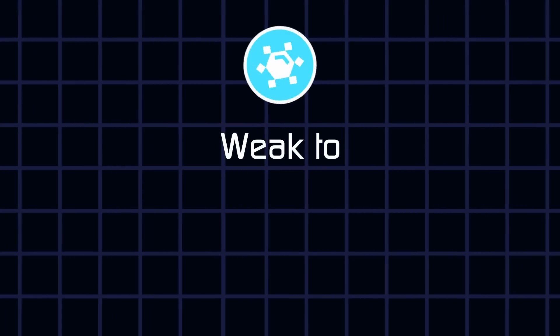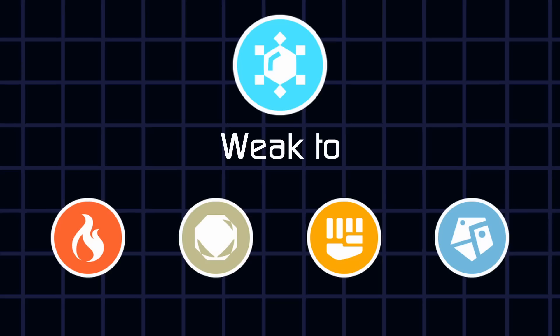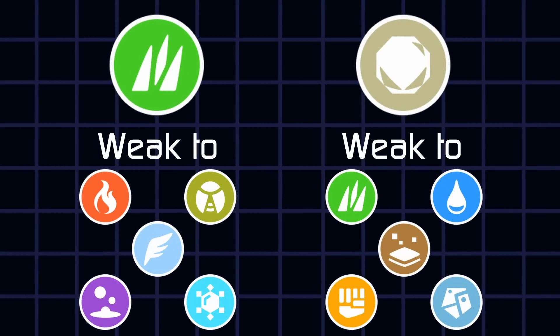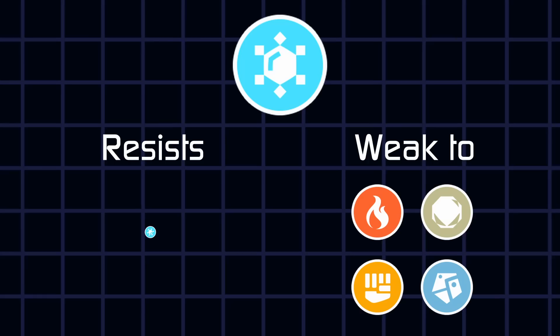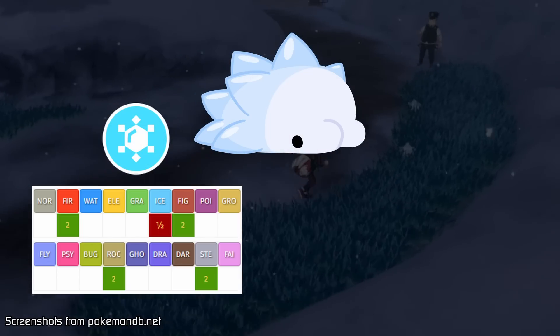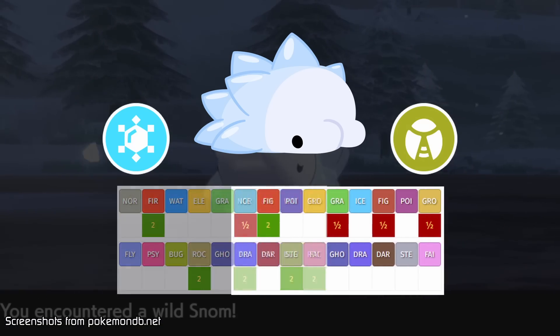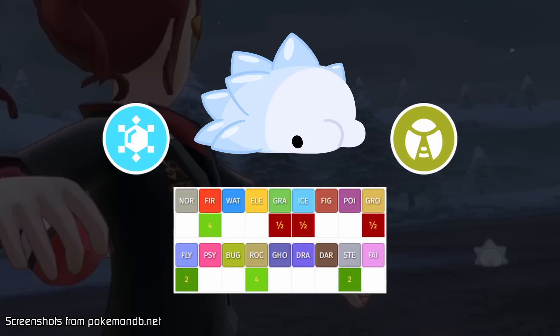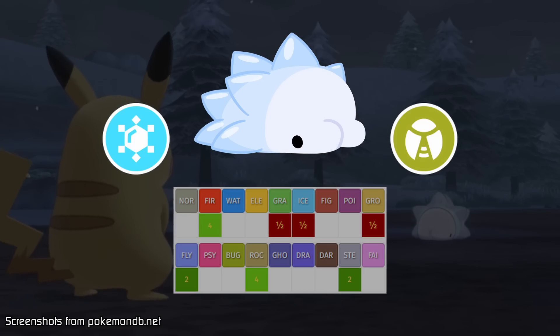Pokémon's Ice type has four weaknesses. Most types have two or three, so that alone isn't the biggest number. The issue isn't with the weaknesses — it's with their resistances. Their single resistance. Ice only resists itself, and that cannot cover for the weaknesses another type might bring when a Pokémon is dual-typed. This is why Ice Pokémon appear weak, as many combinations also yield double weaknesses.